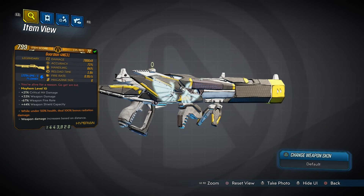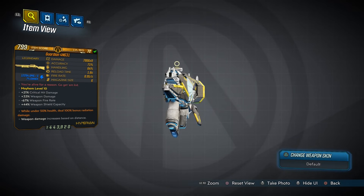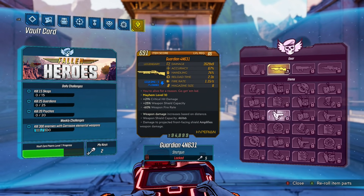Time now for the Guardian Angel, a shotgun obtained as a vault card reward from the Fallen Heroes vault card as part of the Director's Cut add-on.